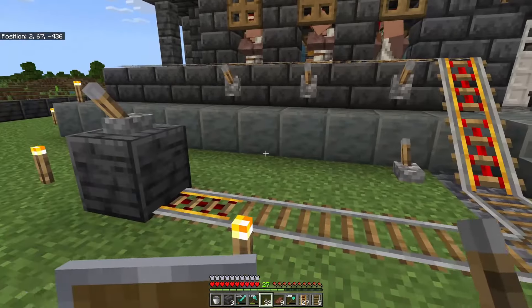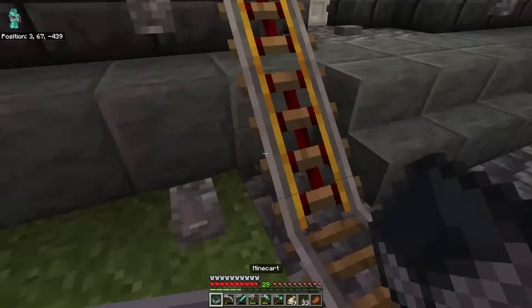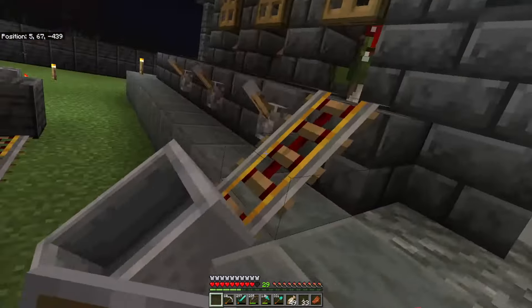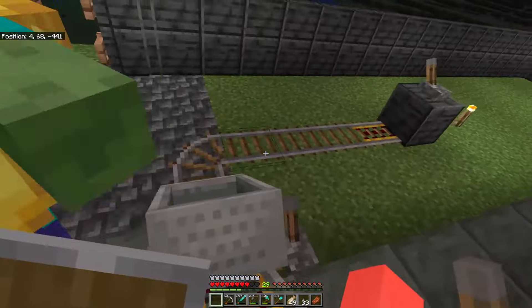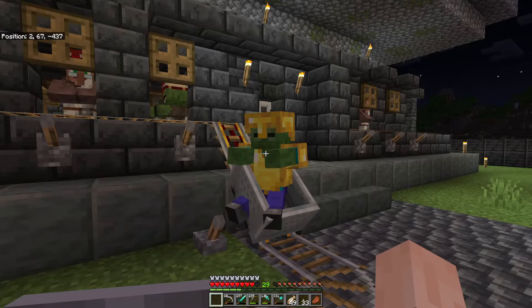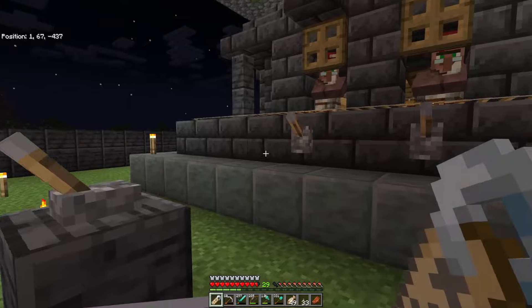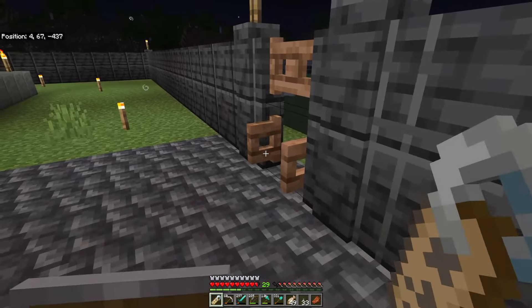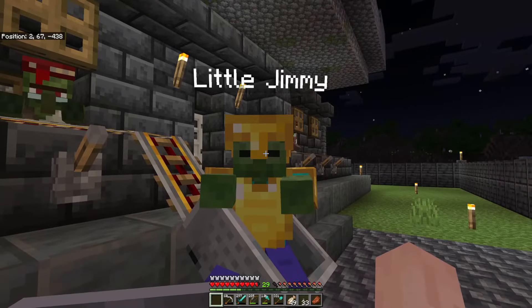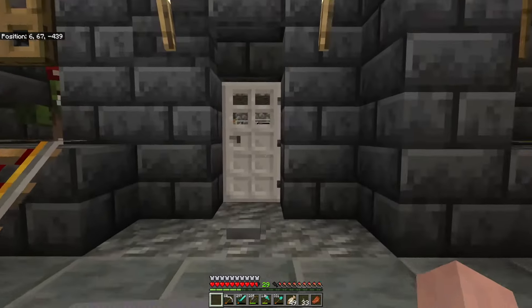Now that we have all that set up, it's time to go get ourselves a zombie. We need to find a zombie with some sort of armor on it. Come on, get in there! There he goes - I got him! We got him. I'm going to put a name on you. Let me shut these doors so nobody else comes in. Here we go - I'm going to name you Little Jimmy. Little Jimmy - he's got all gold plated on him.